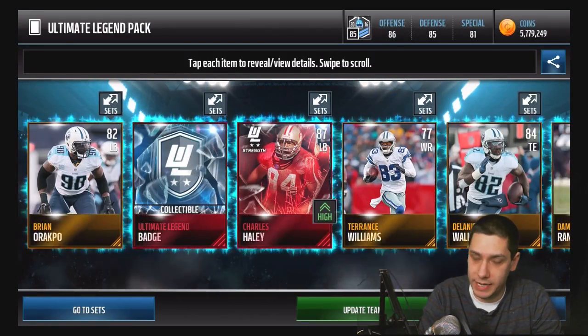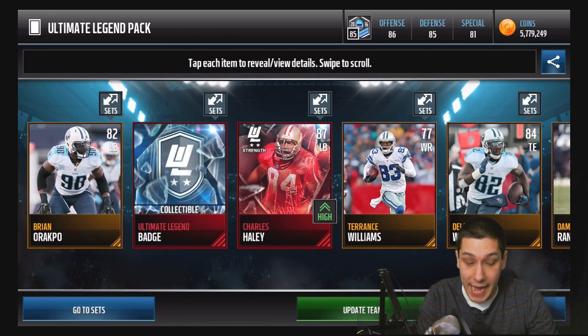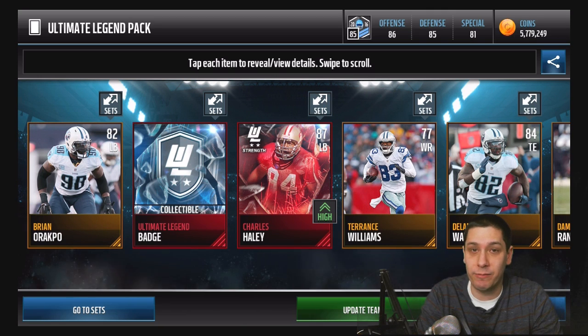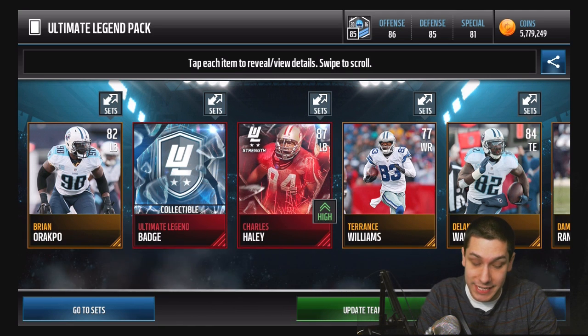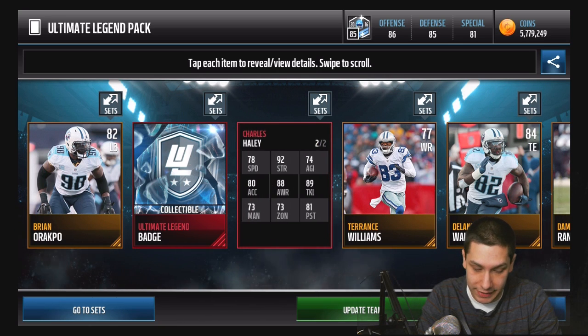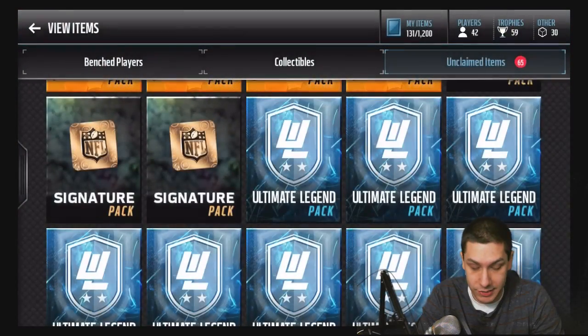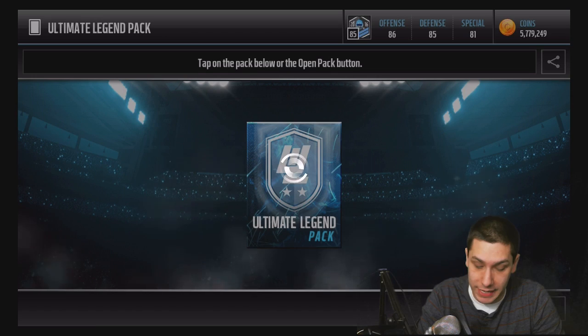We get an 87 Charles Haley — at least that gives us some sort of value. It's not going to make up for pulling a bunch of worthless ones, but any elite ultimate legend player has serious value. This is the strength version of Charles Haley at 87 overall. You can see 78 speed makes him kind of difficult to use, but he has 92 strength and some decent attributes in other areas — good awareness for counters, good tackling. Definitely our best pack so far with that elite legend.